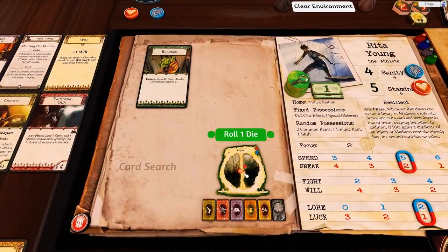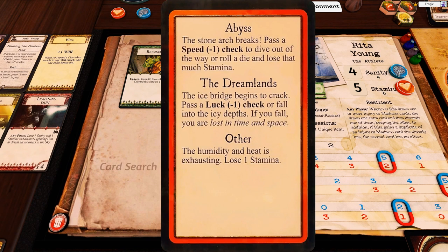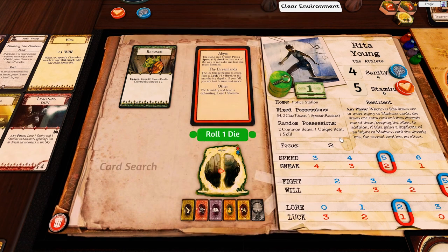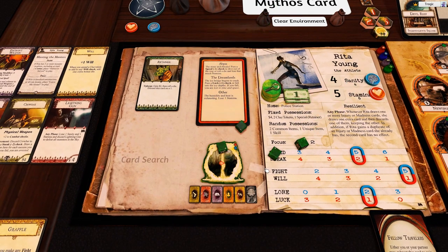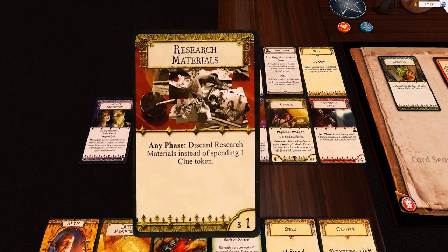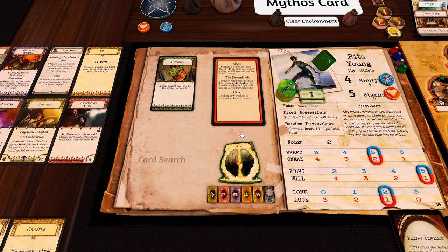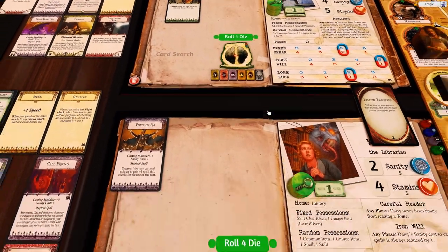Meanwhile on this side of the world - she is in the Abyss. 'The stone arch breaks - pass a speed minus one check to dive out of the way, or roll a die and lose that much stamina.' We have five stamina so we want to pass this. Speed minus one, so that's four dice. I'll discard research materials instead of spending a clue token. We get past that and kept our five clues for closing the gate.